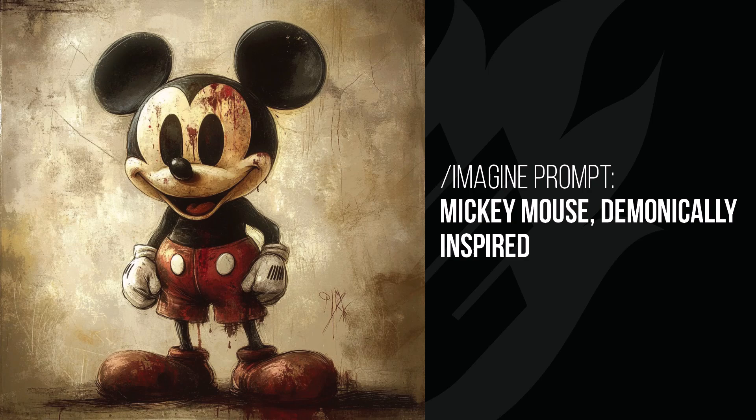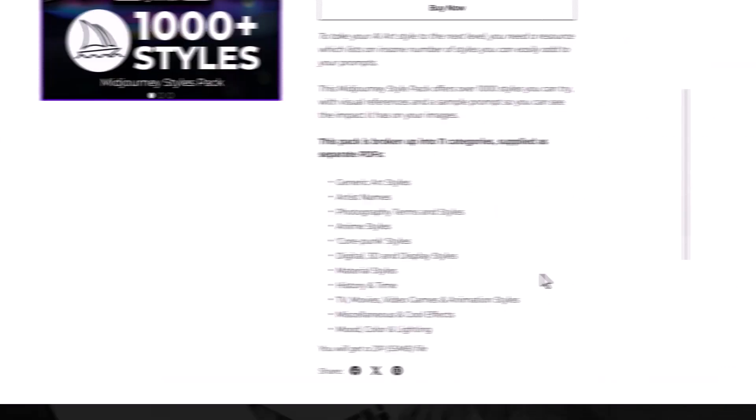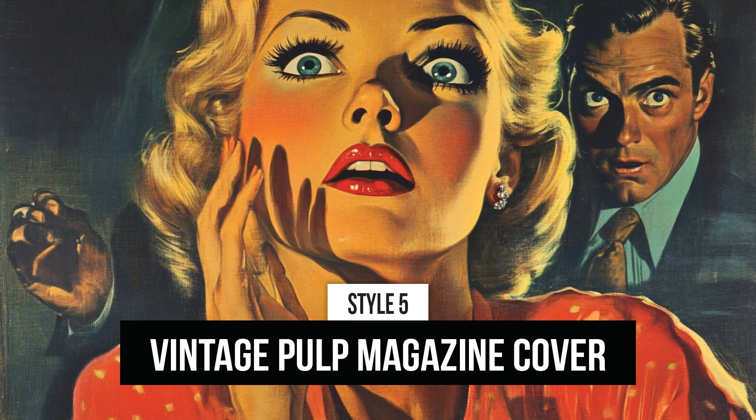Mickey Mouse has some blood on him but otherwise just looks very evil — like a classic Disney figure turned sinister. The woman's face has a really cool drawing style, lifeless look in her eyes with all those horns. The Terminator doesn't have obvious demonic elements, but the lighting and fire with the yellow glow adds something to the character. If you haven't already, check out my Mid-Journey style pack — over a thousand styles you can apply to your prompts.